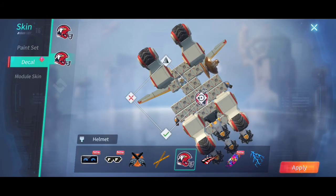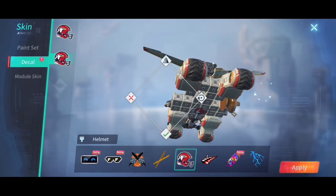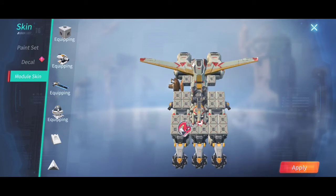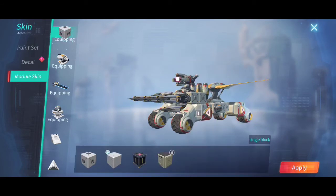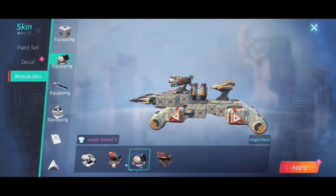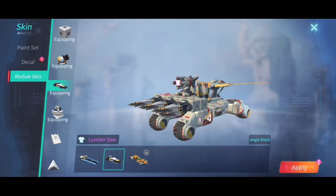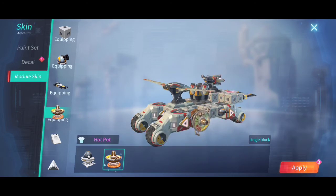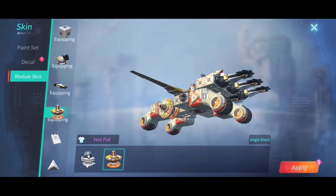For the decals we have the helmet on the bottom side. For the box we use the Common Block, for the minigun we have the Double Barrel Gun, for this one we use the Lumber Saw, and for the smoke producer I used the Hot Pot.